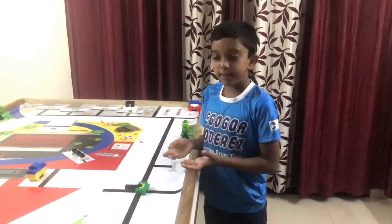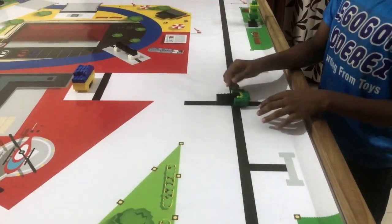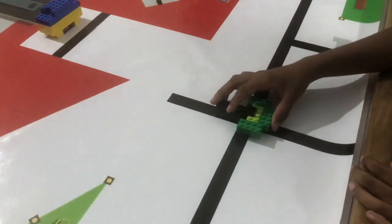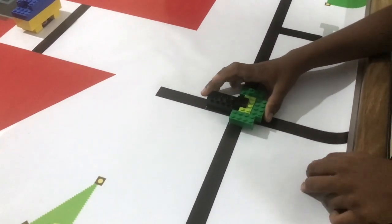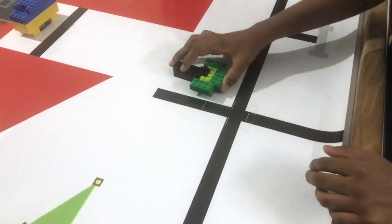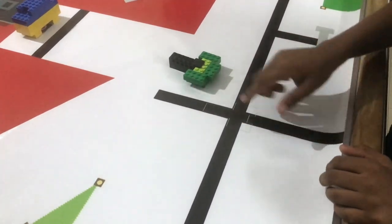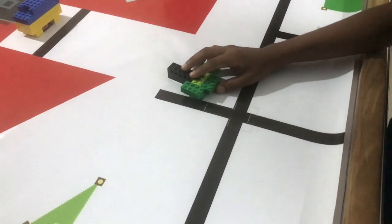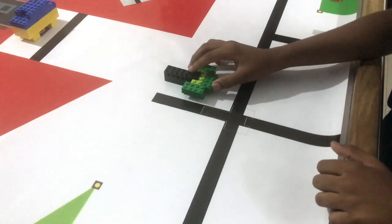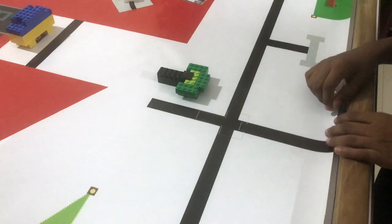Let us start with the fallen tree. This fallen tree, placed in the middle of the road, has to be moved completely out of the road because it is blocking all the cars and vehicles. You have to move it exactly out of the black lines or the roads. Even if it touches a little bit of the black line, you don't get any points. If you manage to keep it completely outside, you get 11 points.